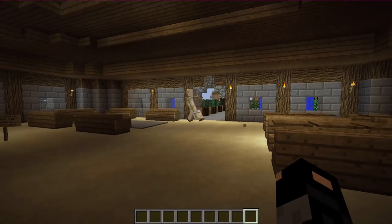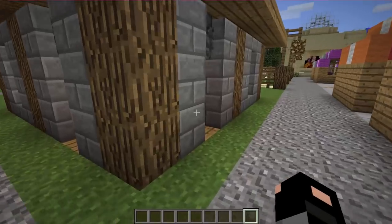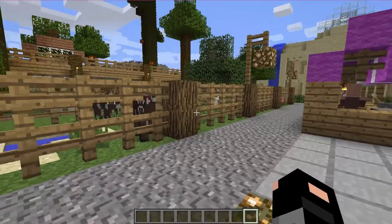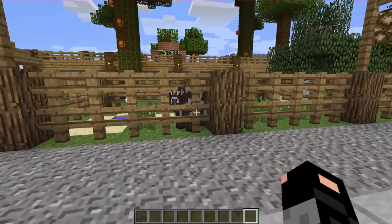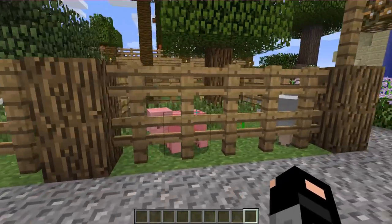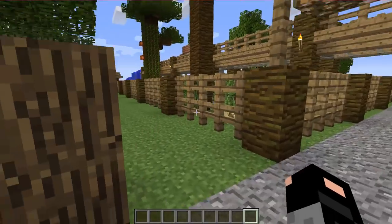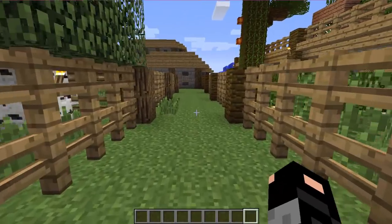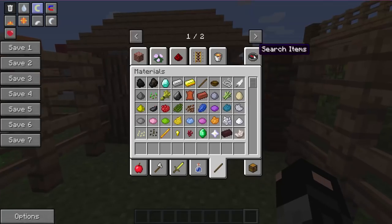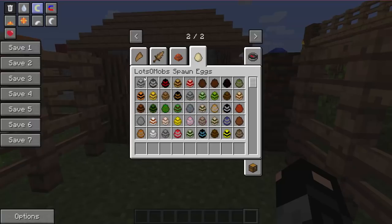That's why the animals I find today have to be ones that can't escape. So I think the perfect mod for this is the Lots of Mobs mod, which is actually a pretty cool mod and there are a few animals here — we have cows, chickens, pigs, pigs and sheep together. Now I want something really unique because I want to help Mark out. So let's go into our inventory, go to the second window, and click on Lots of Mobs spawn eggs.